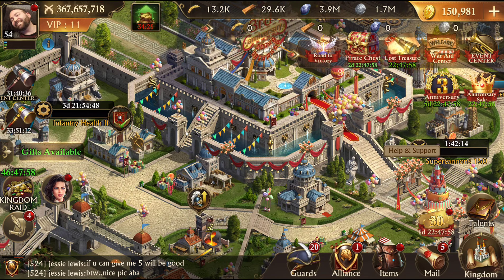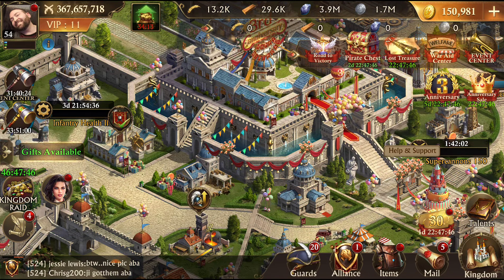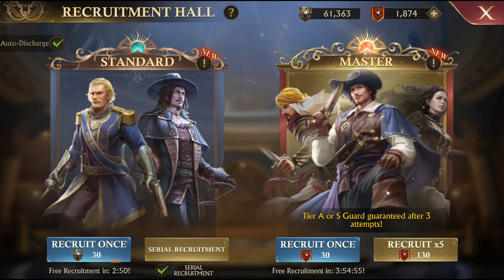So we had 5, 10, 15, 20, 25, 30 - 33 A tier guards, 4 S tier guards, and 62 B guards. The percentage of the A guards is pretty right on, but the S tier we were a little bit under - we were at 4%. Unless I pull an S tier on the next summon, it was a little bit under. But overall, percentages are about where they advertise they are.